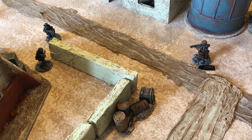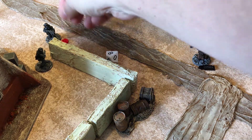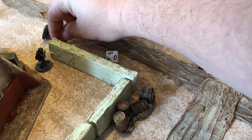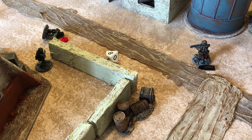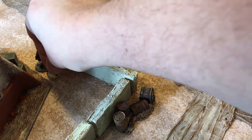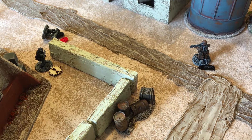We roll to see what happens to the first guy — he gets an eight, which is a wound. We'll place a wound marker beside him and lay him on his side. If you don't want battlefield clutter, you could put the wound marker on his record sheet instead. For the second guy, he only gets a two, which is a shock marker. Shock basically means the model has been freaked out by all the bullets flying past him and is a little discombobulated.